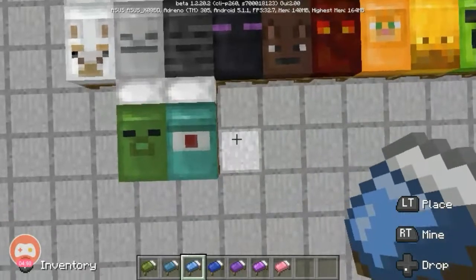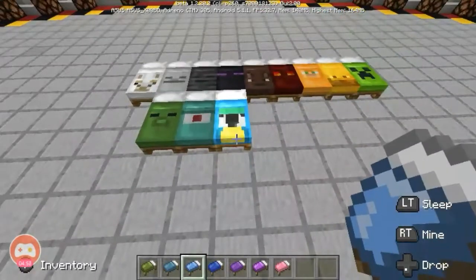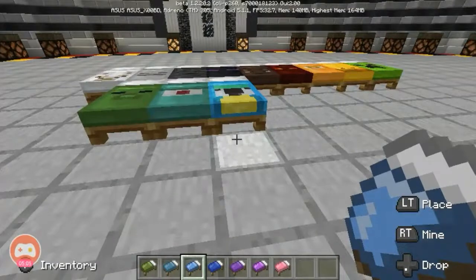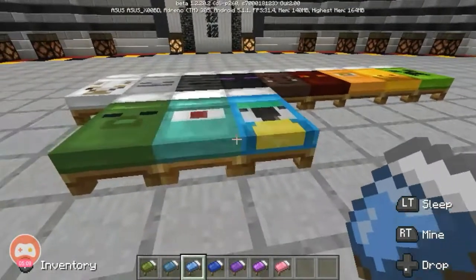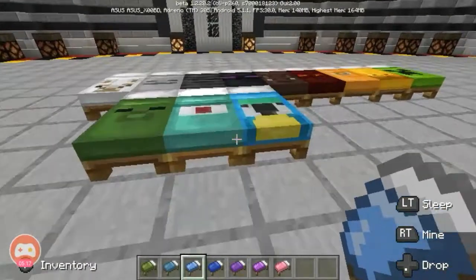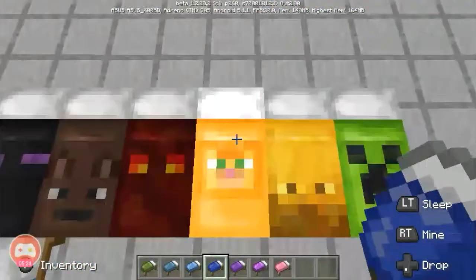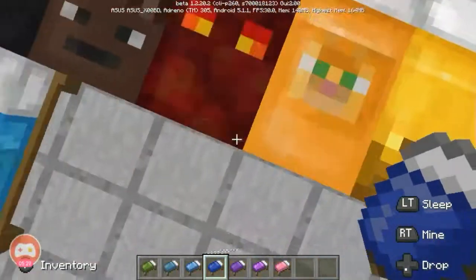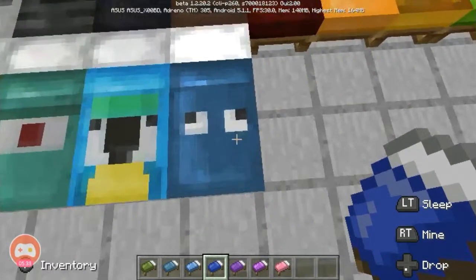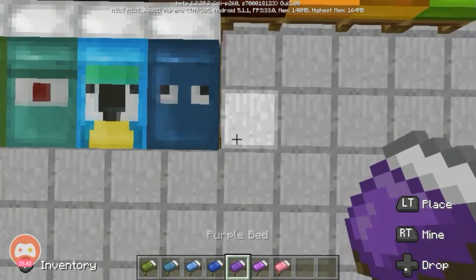The light blue bed is a slightly cuter one — it's a parrot bed. As you can see, there is still some texture visible here from the llama. This is the cutest one so far. The blue bed changes the color into the texture of a squid, which is a really nice feature.